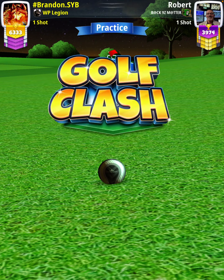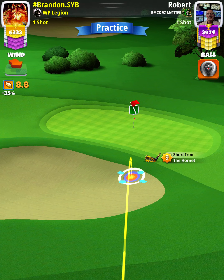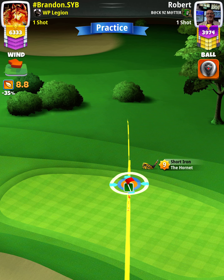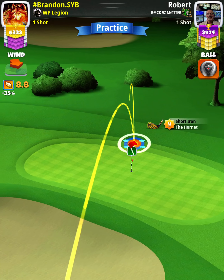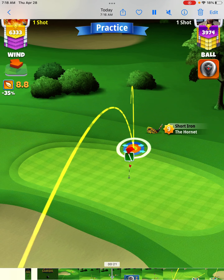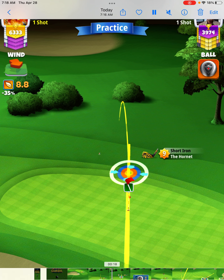For our approach shot, we're going to use a Hornet level seven and above. First, I'm going to push the ball guideline straight through the cup until the bullseye is at the back fringe where the green meets the fringe, and I'm checking my plus yardage. I didn't have any plus yardage at the fringe, so I'm actually having to count the rings past the fringe, now where I'm at the top of the plus zero yard position.